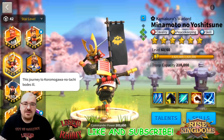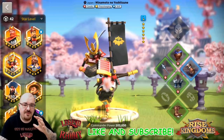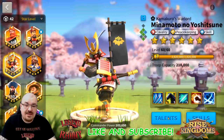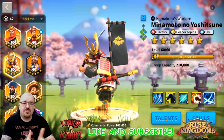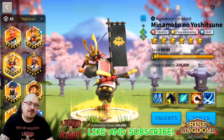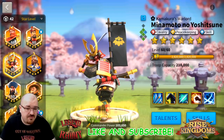A couple more important things about legendaries: equipment only applies from the primary commander, so make sure if Minamoto is going to be your primary, he has the right equipment. Talents only apply from the primary commander too, so make sure you have the correct talents or the correct primary commander with the correct equipment. This can give you a high advantage. Also, keeping any commander at 1 star and maxing their primary skill is usually the most important part.